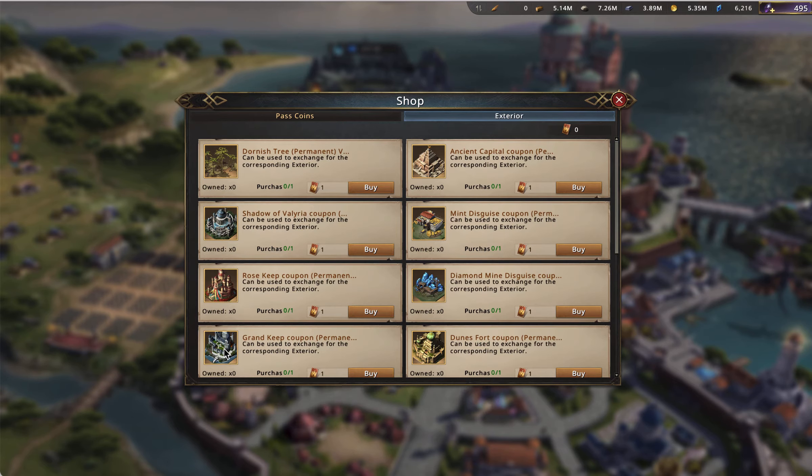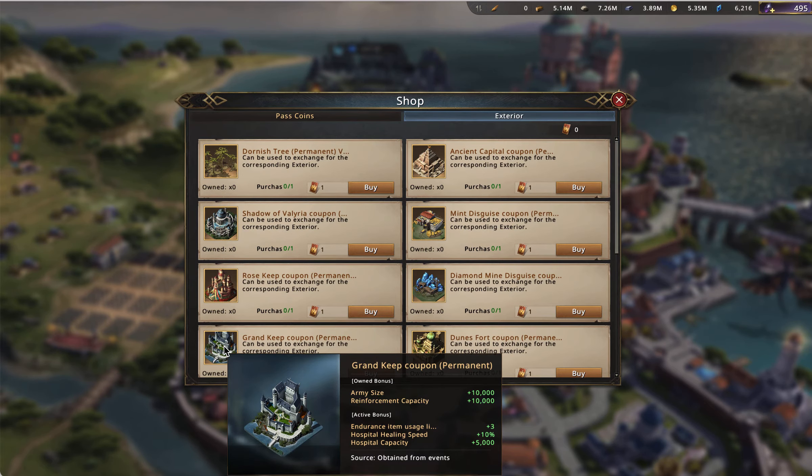Next we reach the Grand Keep — one of my favorites. This is a hybrid castle. I give it the hybrid designation because it has an army size buff, which is absolutely an attack-based thing. But the endurance item usage from its active skill, as well as hospital healing speed and hospital capacity, are all more farm-utility type bonuses. It provides a lot of utility, so I consider it an attack-type hybrid, but I didn't want to call it a pure attack castle because it's not giving any actual attack stats.